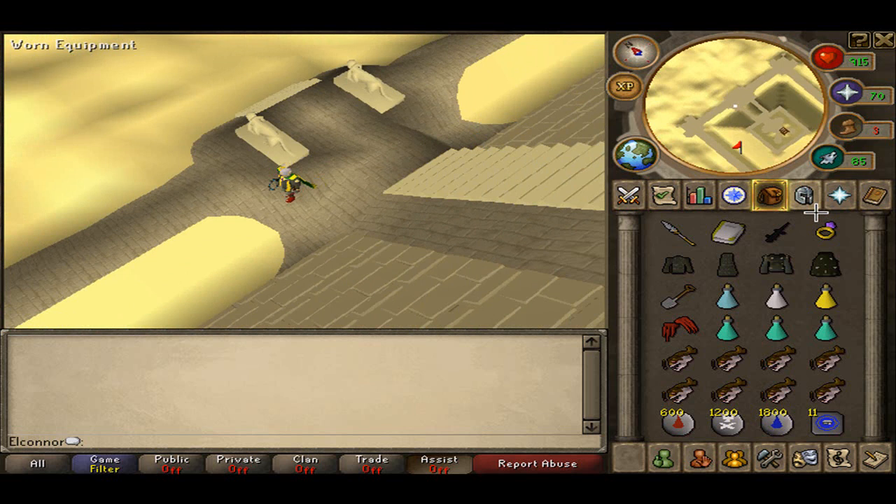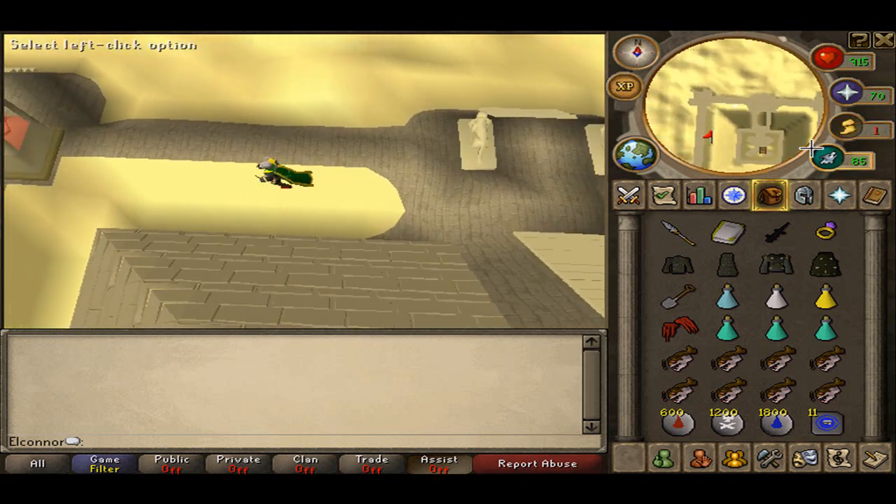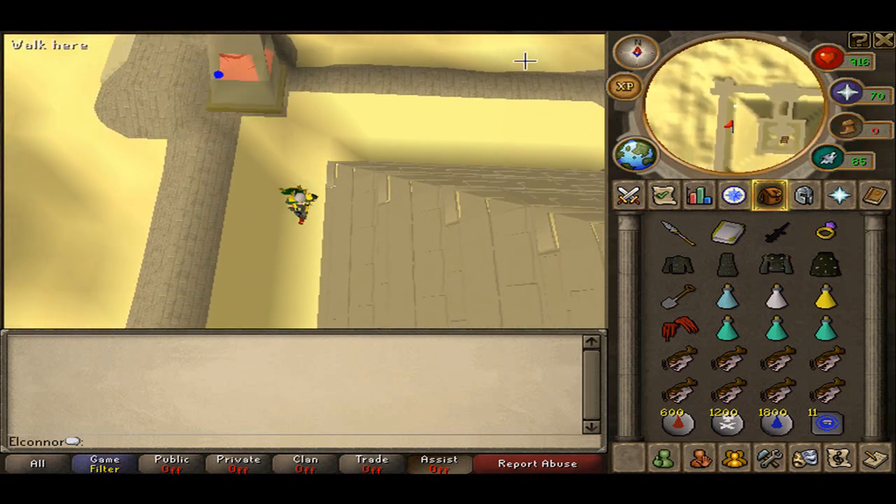Once you get to the Pyramid, you just go all the way around to the back — basically you're using the back entrance.